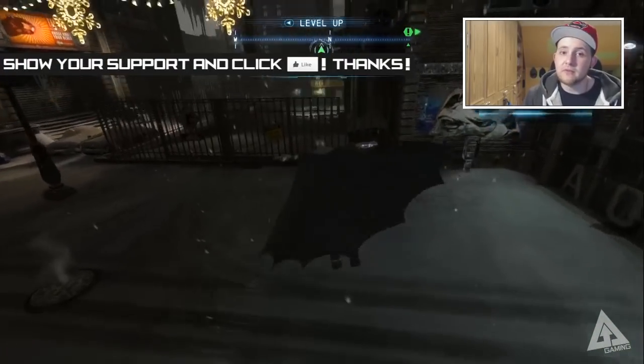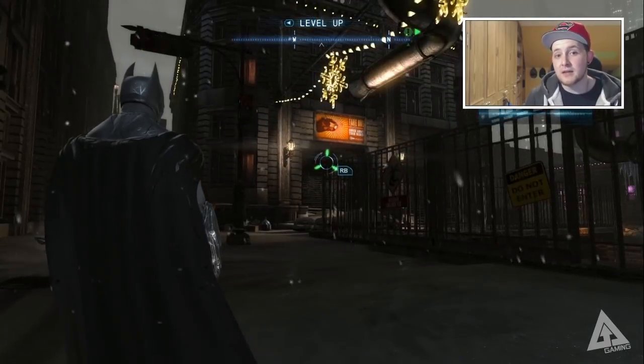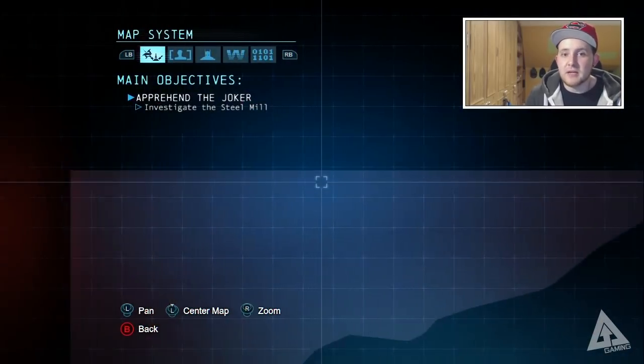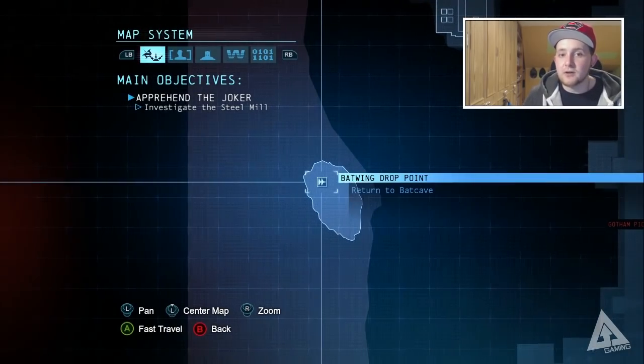I put up a video the other day on the Batman Legends skin pack and I sort of showed them in action, so if you haven't seen that then go and check it out. But initially I thought you could only use them in challenge mode, because if you go into campaign story and bring up the menu, it's not immediately transparent — there's not really an option to change skin, so it gives the impression that you can only use them in challenge mode.